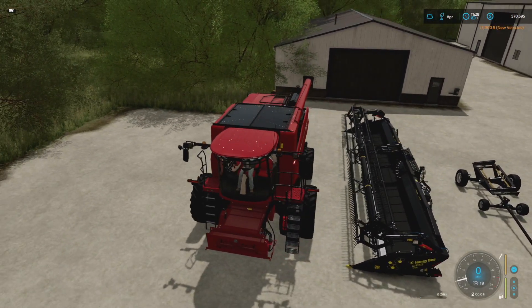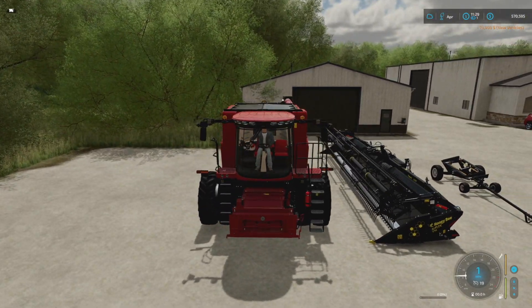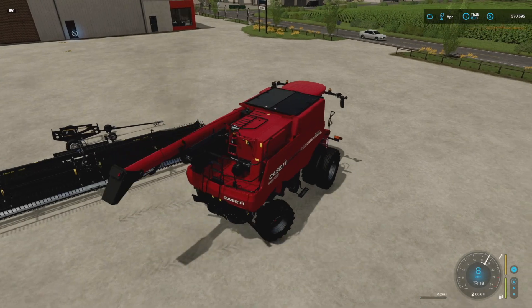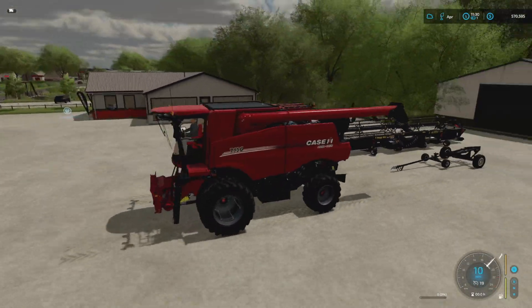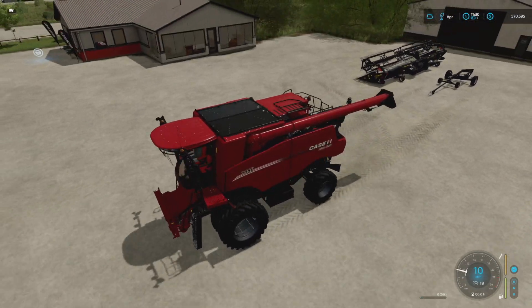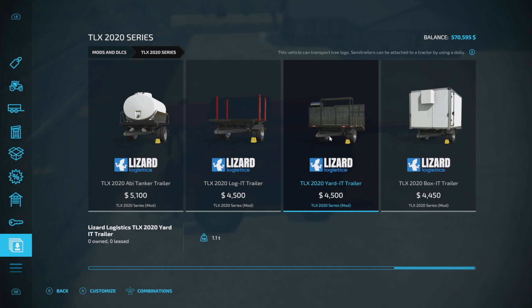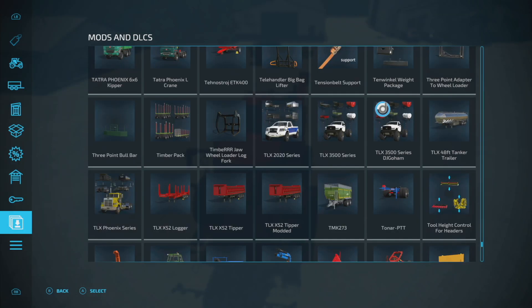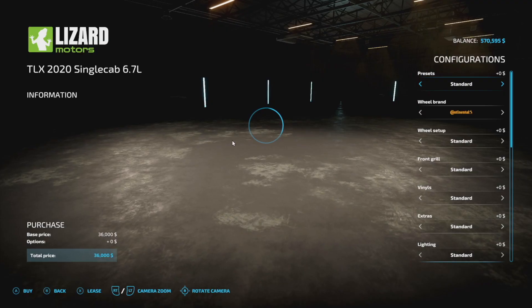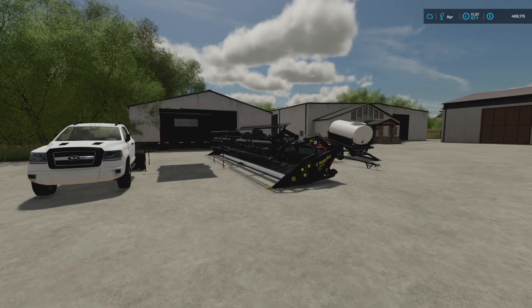We unfortunately need the header trailer for this, so we'll go ahead and get that. Here's our rig — looking at the header now, that might be a little too big for this combine harvester. The header trailer doesn't hook up to this hitch type either, so I need a vehicle. This is the bad part about the 82 Studio stuff — I figured it out though.